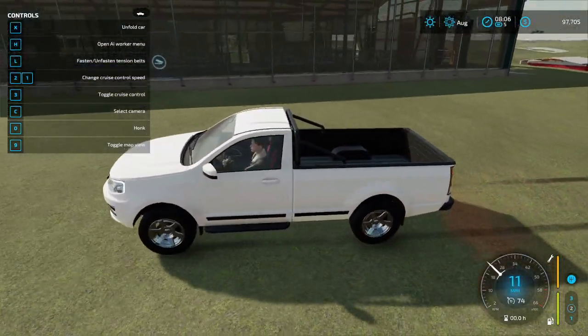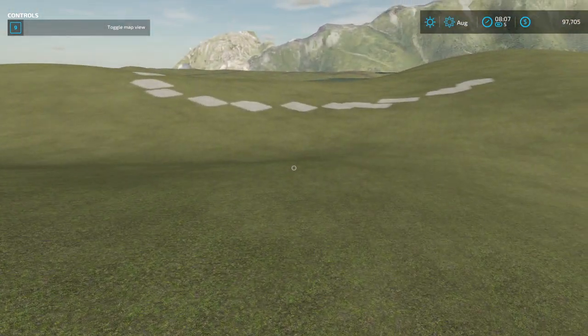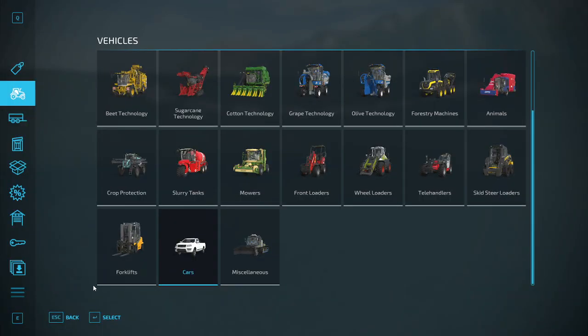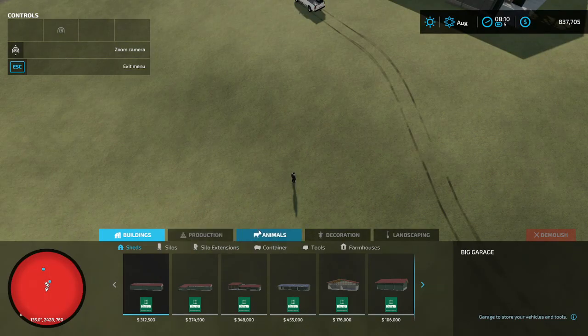We're up here but we're not going to put it there - I'll put it at the bottom of this hill. Hit Escape, get your money, and use the keyboard to get enough to buy the barn - it's going to be pretty costly for a cow barn. Get a whole bunch. That should be enough. Hit Escape, hit P, click on those three lines, and click on Construction.